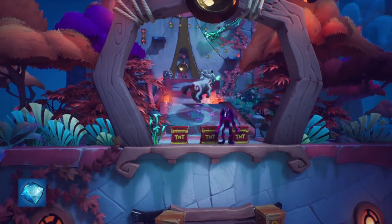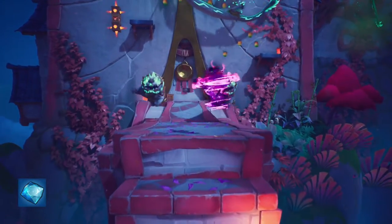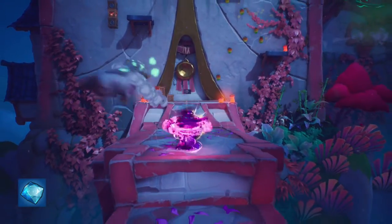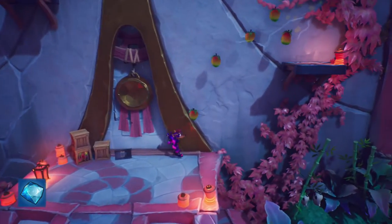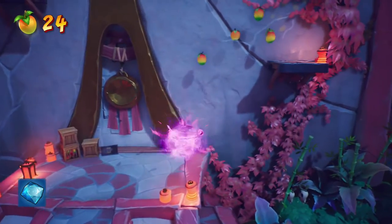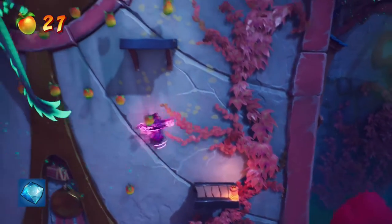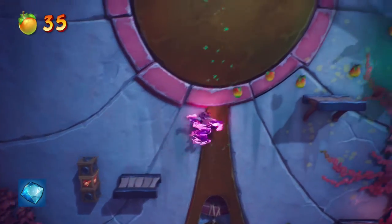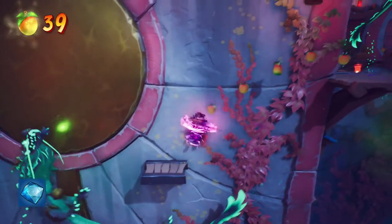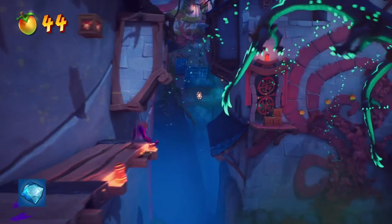One thing you also want to consider when facing enemies like the tigers and lion things is to not hit them into any boxes. It's very helpful, as you're practicing, to hit those checkpoint boxes so you can practice each section. Also note that you can, if you need to, bounce off the dragons. As you can see, I'm doing the slide jump technique when doing the spin moves.